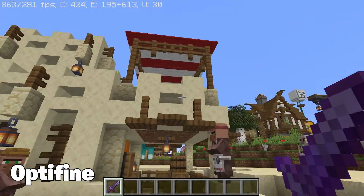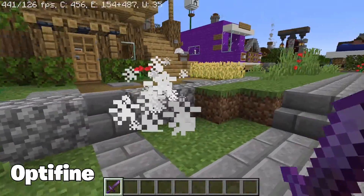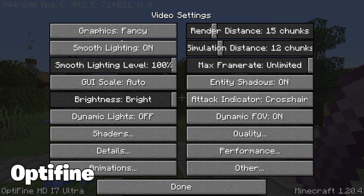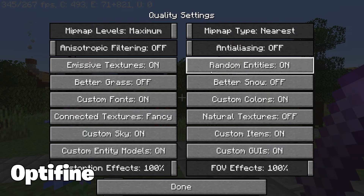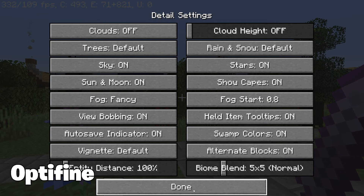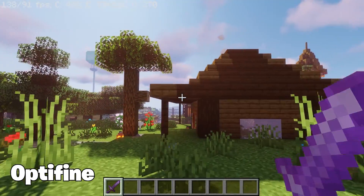First up we've got the classic Optifine mod. This one has been around forever and for a good reason — it's an absolute must-have for boosting performance. Optifine lets you enable all sorts of graphic tweaks and settings to optimize Minecraft for your specific system. You can adjust the render distances, disable fancy graphics like clouds, tweak chunk loading, and so much more. It even comes with its own built-in shaders and texture packs, so if you want to enhance your visuals without tanking your frame rate, this is the best option to do it.